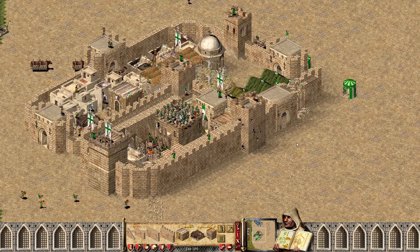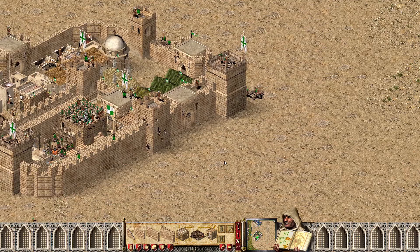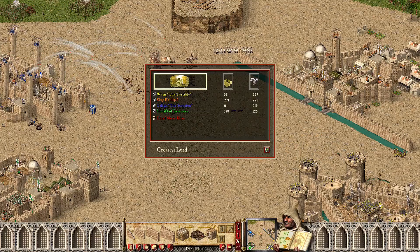Not something we really see — Sheriff is quite good at defense. It's not often that we see him taking a beating. He just needs to get his archers stacked. Wazir is looking like the greatest lord. Let's check the order of merit — and yes, I was right: Wazir, then Caliph, then Philip, then Sheriff obviously last.